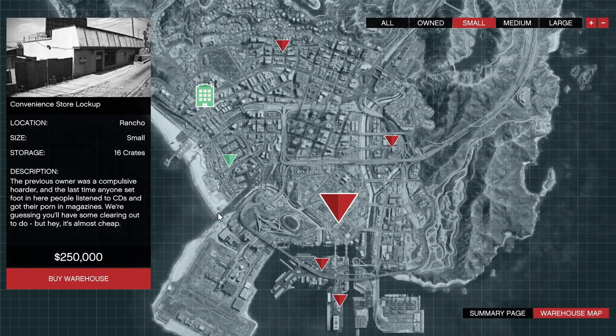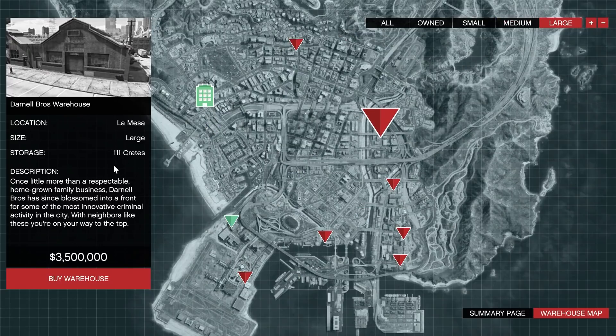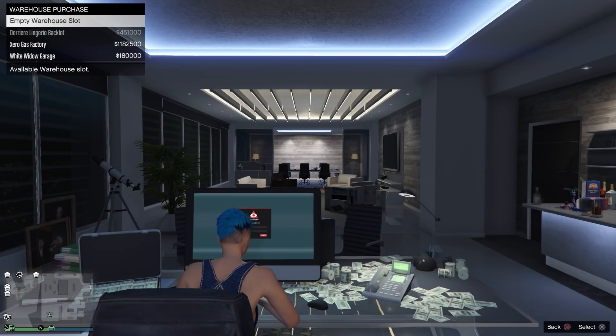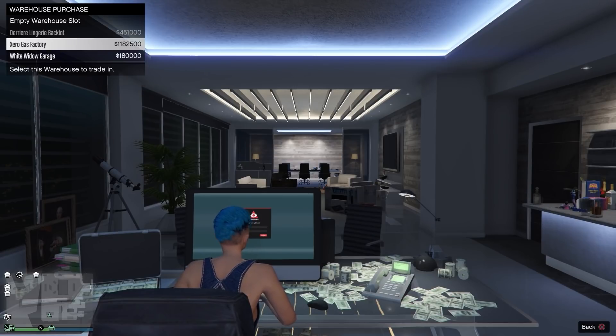The most affordable warehouse is 250k — that's a small warehouse, which can carry 16 crates. A medium warehouse can carry 42 crates, and a large warehouse can carry 111 crates. You can own a maximum of five warehouses, and you can trade them in or replace them with a new slot, but you cannot trade them in when you still have cargo — they need to be empty. You do get a portion of your money back when you trade them in.